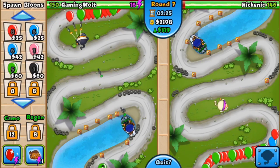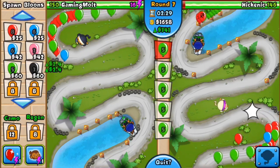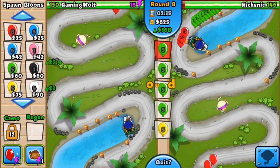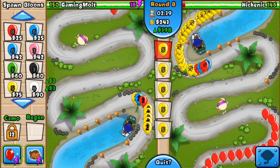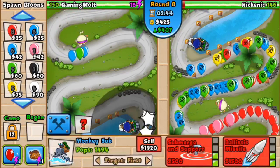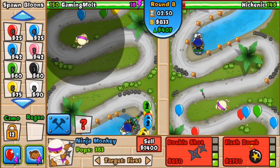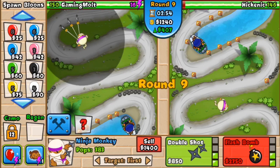We've got our ninja up here, we're slowly working on our eco. We're up to 319 eco, I've got two thousand dollars right now. I'm gonna go ahead and spam a little bit and then save up for the flash bomb — it's two thousand seven hundred and fifty. We're gonna try and get our eco up to around 400 so we can just wait until we can get that flash bomb, because Hickenick can send lead very soon and right now we don't have any lead popping power.